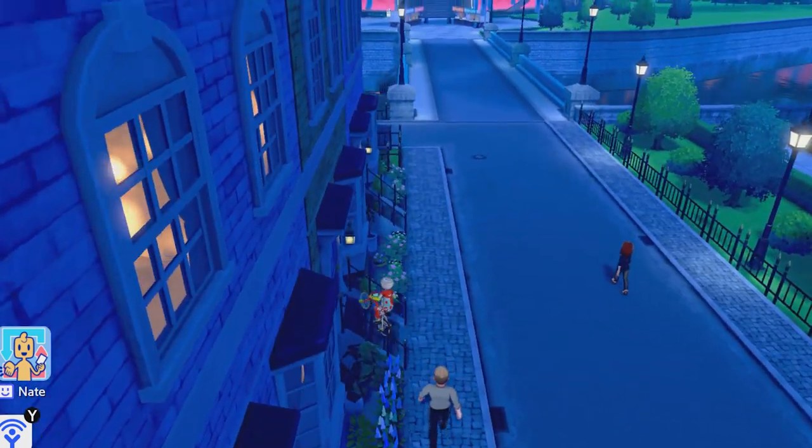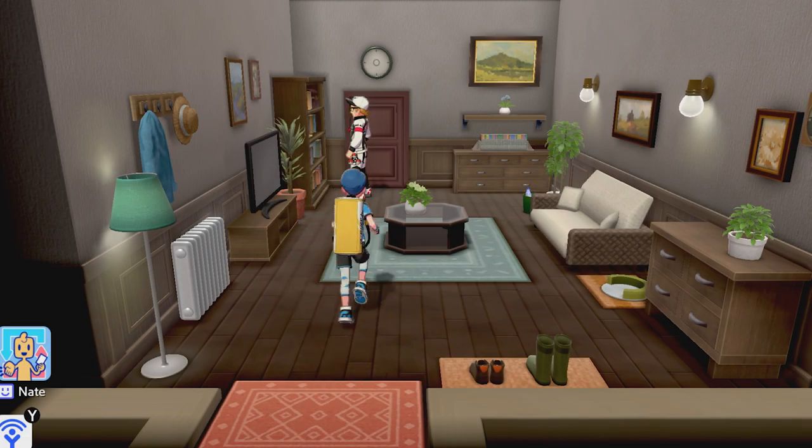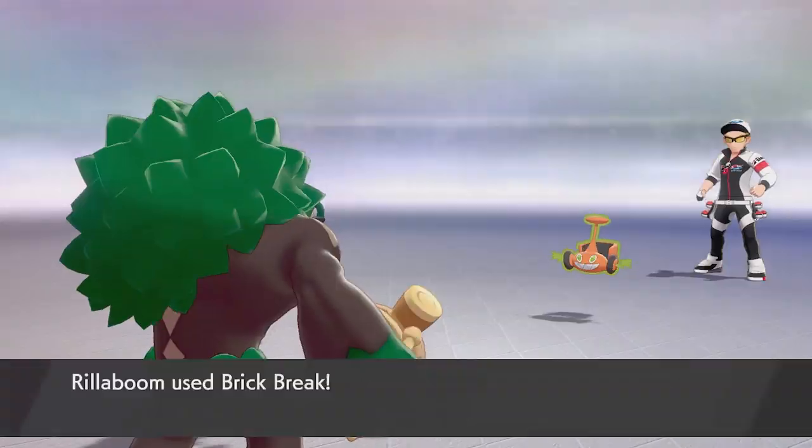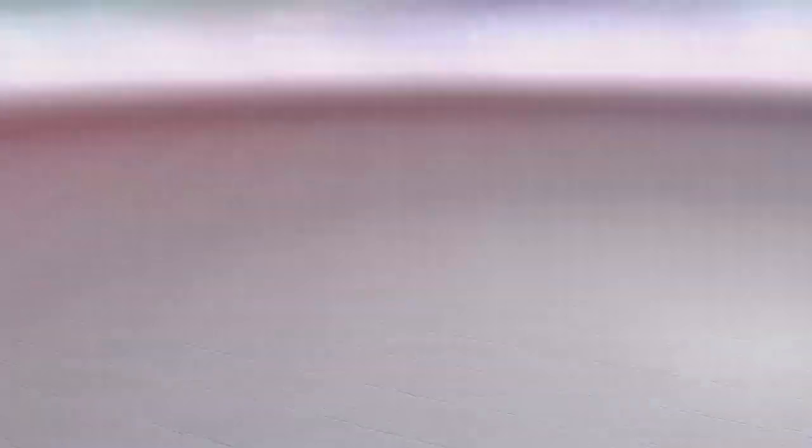So you're going to want to go to Winden, and just south of the stadium, you will find this house over here. We are in it, and we are going to battle this person who will have some different Rotom forms. After you do defeat him,